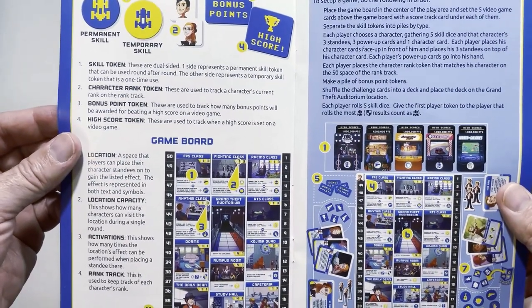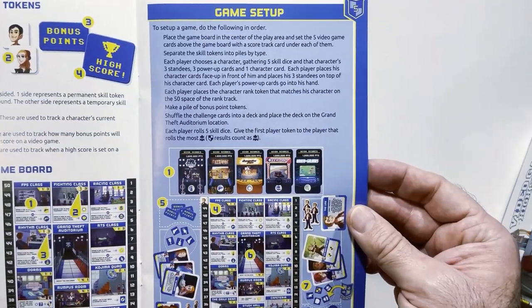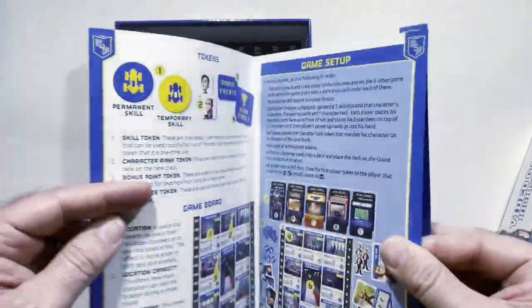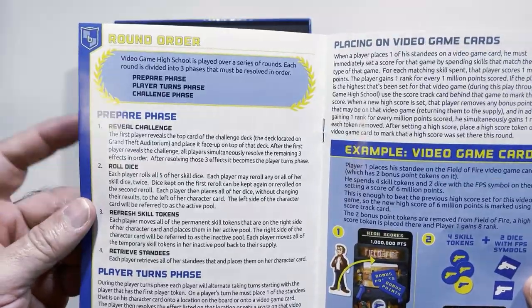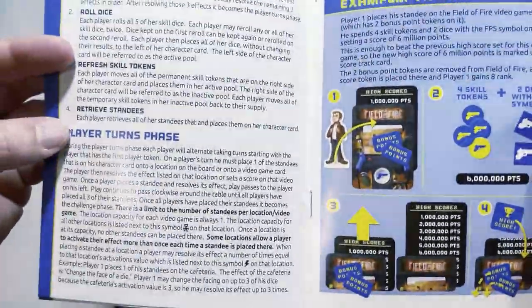We'll zoom in. Here's your game setup — and you see, a bit of a mess. Your round order: you have a prepare phase — reveal, roll, refresh, retrieve — then the player's turn phase.